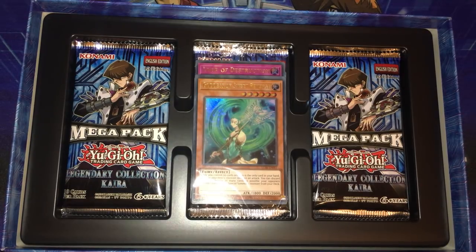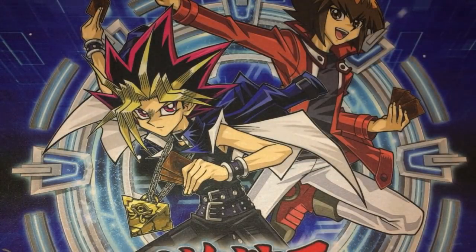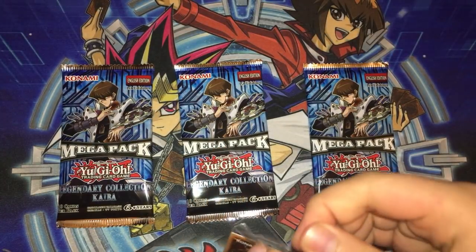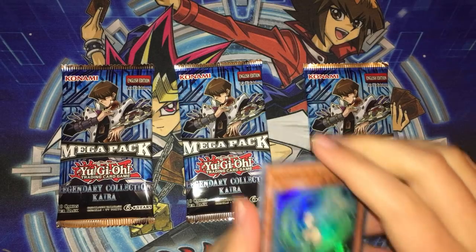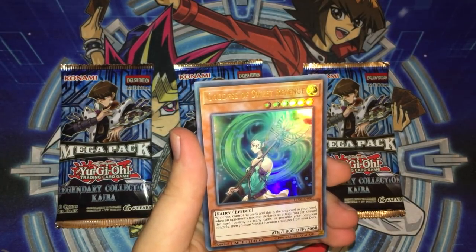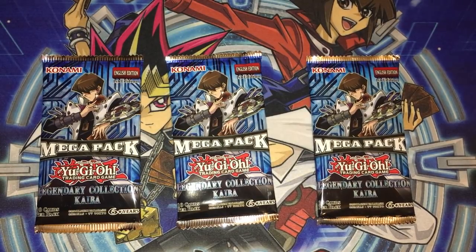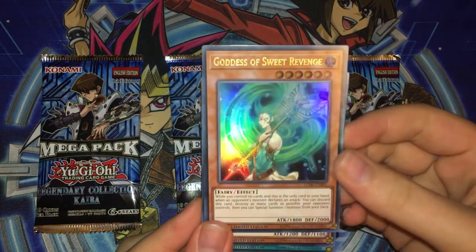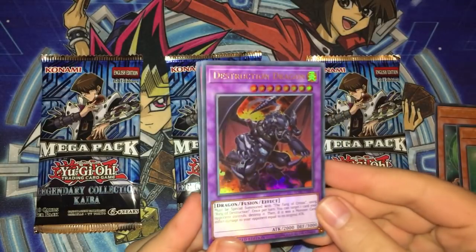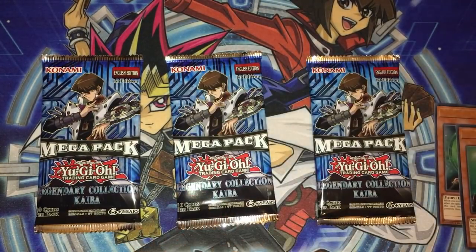My camera died unfortunately, but we're back with our three mega packs and the promo packs. You're guaranteed the same promos in every box, but all these promos can also come as secret rares in the actual set. First we have Goddess of Sweet Revenge, which is a nice but circumstantial hand trap that probably won't see much play in real life. King of D should see play in Blue-Eyes decks. Dragon Revival Rhapsody is another nice Blue-Eyes card. Destruction Dragon is created by combining Fang of Critias and Ring of Destruction, and finally Loop of Destruction, a new form of Ring of Destruction that also counts as Ring of Destruction and can be used for Destruction Dragon.